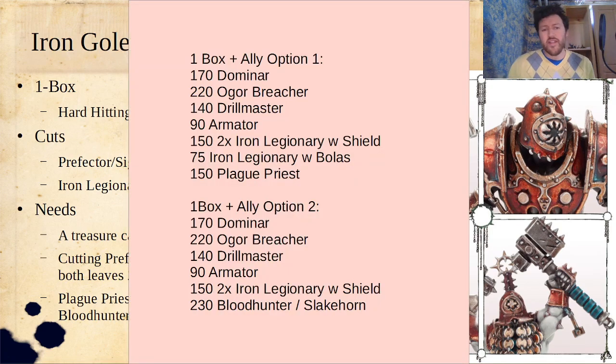What those lists look like: you can either do Option 1 with the Plague Priest and keep all three Iron Legionaries to get a couple more bodies, or take Option 2 and be a little harder hitting. This is all just with one box plus an ally, and you have some really solid options — I think both create a pretty solid warband.